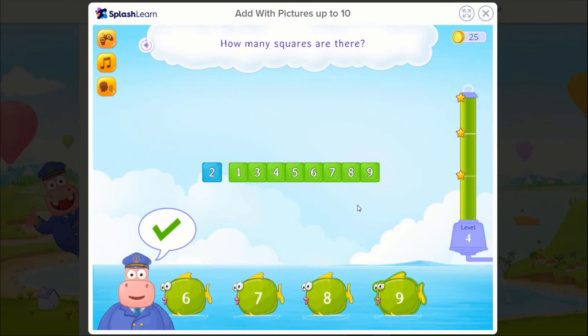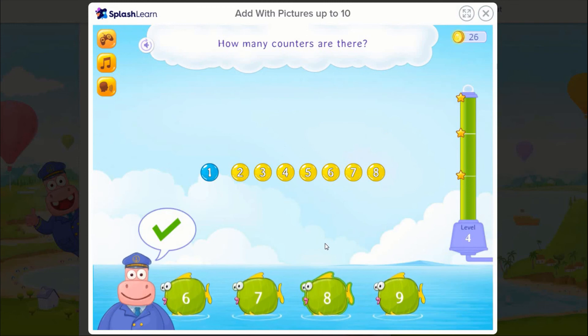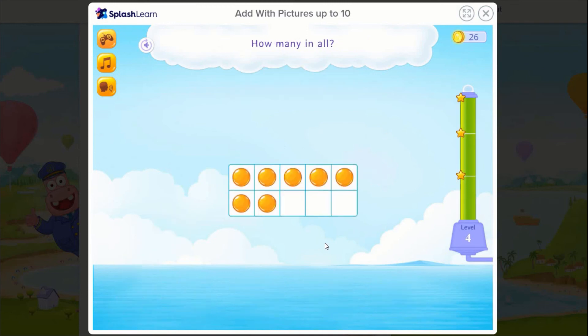Good going! How many counters are there? 1, 2, 3, 4, 5, 6, 7, 8. On a roll! 1, 3, 4, 5, 6, 7, 9.